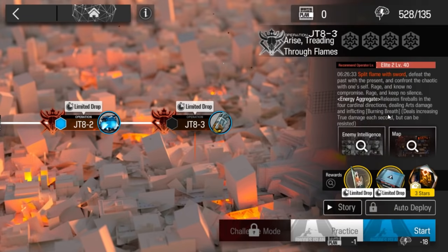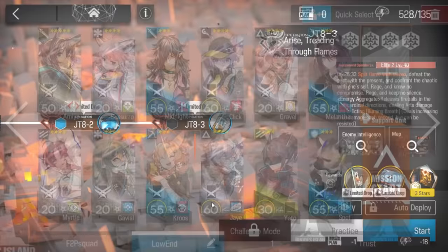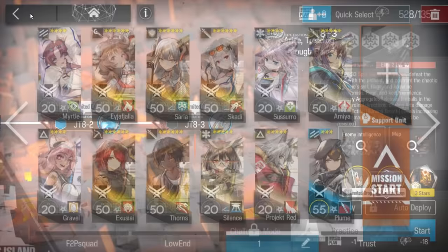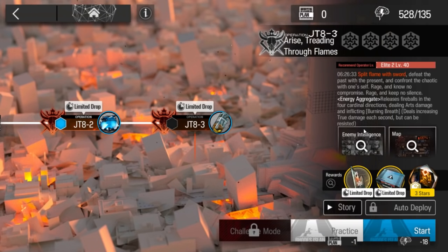Alright, let's clear JTH-3 - finally the boss fight. Oh my god, I tried for 14 hours in a row non-stop trying to figure out this strategy. Yeah, Talula is really annoying.